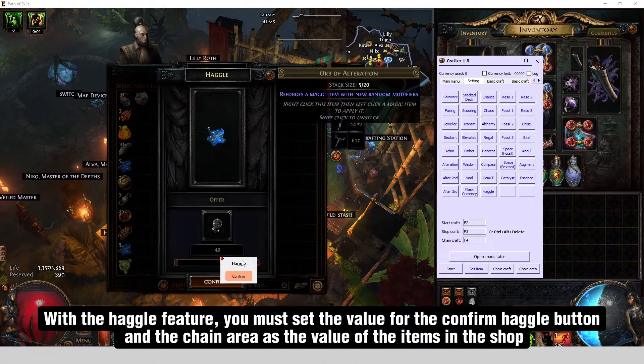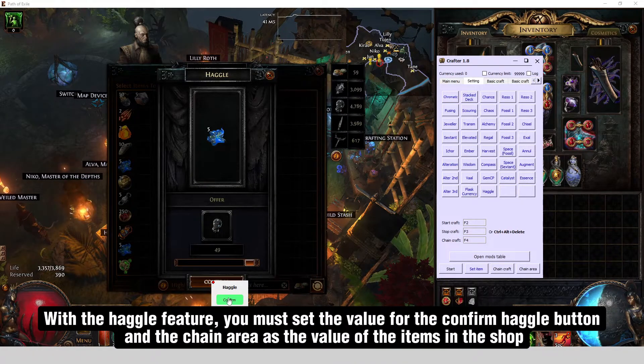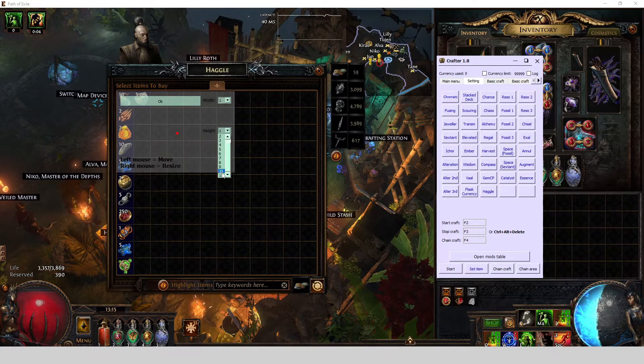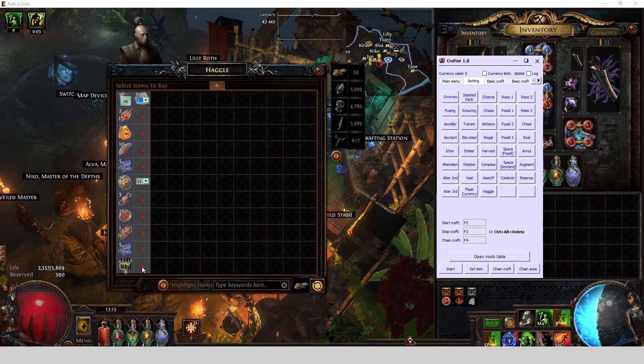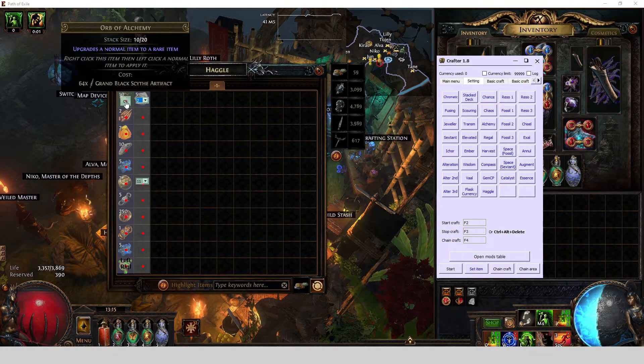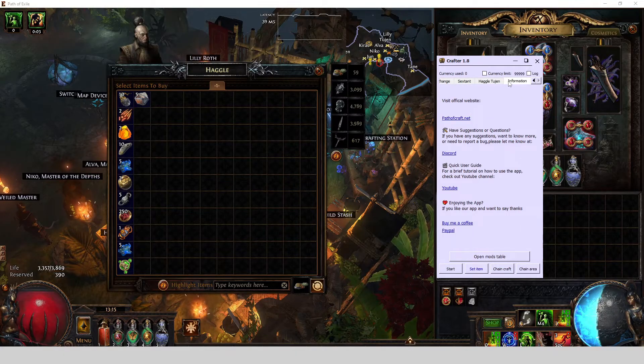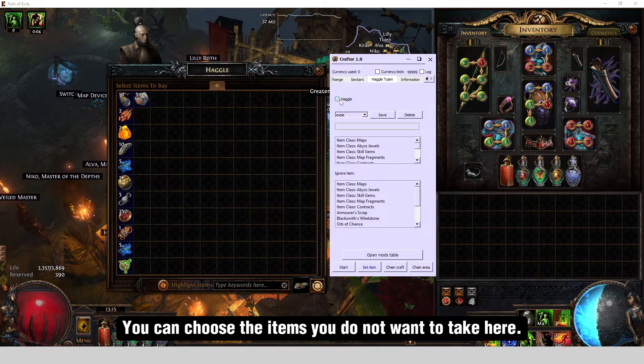With the haggle feature, you must set the value for the confirm haggle button and the chain area as the value of the items in the shop. You can choose the items you do not want to take here.